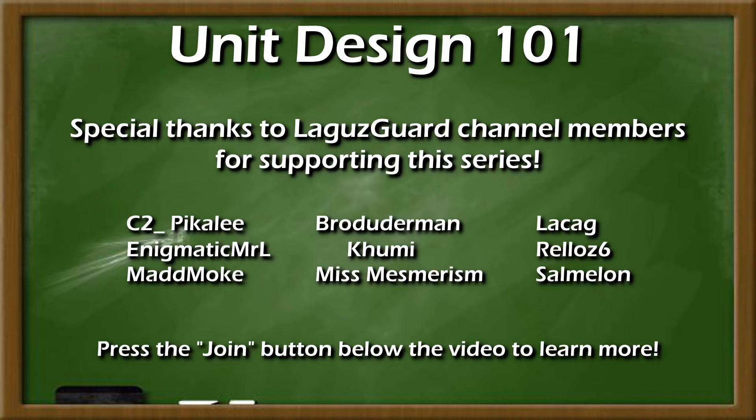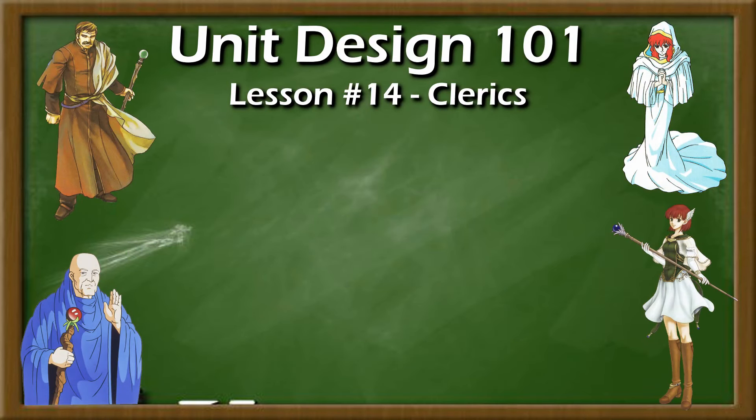Welcome to Unit Design 101, where we break down the overall factors that make units useful in Fire Emblem and beyond. Whether you're a RomHack creator or merely interested in overall design, this resource is for you. This week we are discussing dedicated staff wielders of all stripes — clerics and troubadours alike — and why some are indispensable while others are indefensible.